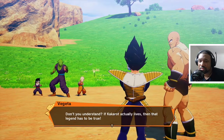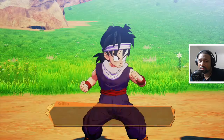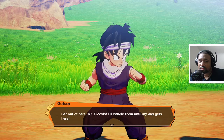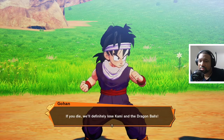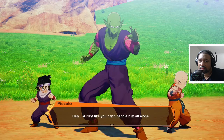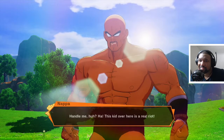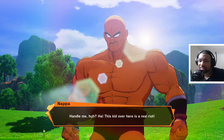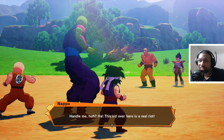Vegeta says if Kakarot actually lives, then that legend has to be true. Gohan tells Piccolo to get out — he'll handle them until his dad gets here. If Piccolo dies, Kami dies too and they lose the Dragon Balls. Nappa laughs at the kid — this little riot. Okay, here we go, man. Let's do it — I've been practicing so I think I can do a lot better than before.